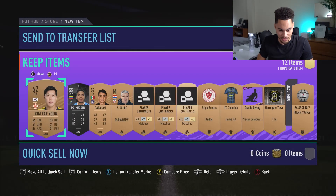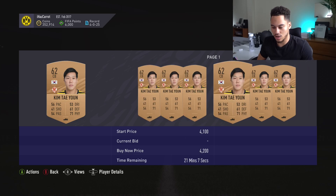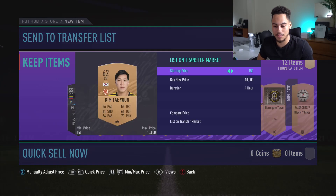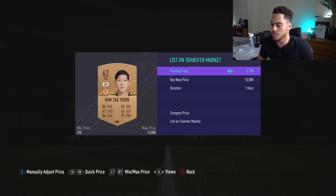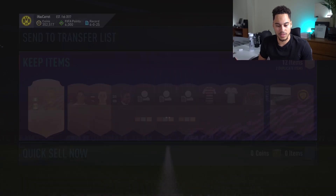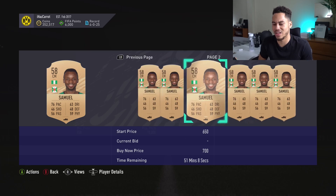We've got a good player — Kim Tae Yoon. He's just a non-rare bronze but 3,300 coins is his minimum, so I'll list him for 3k. It might just be a price fix. Samuel — 76 pace — 450 coins, 200 coins. That's annoying. I'll probably still list him for 200 coins because rare bronzes do seem to sell quite easily.